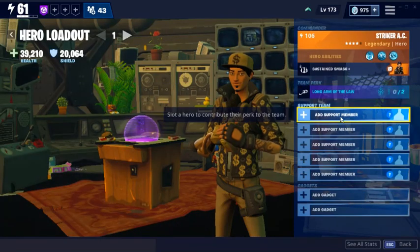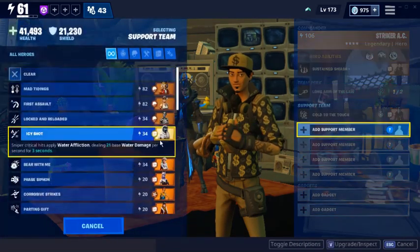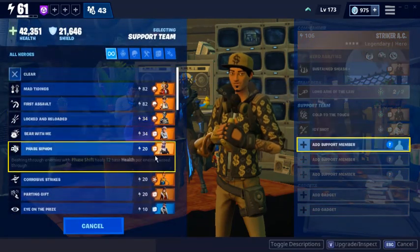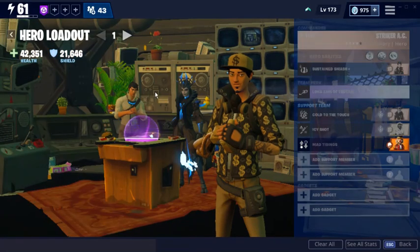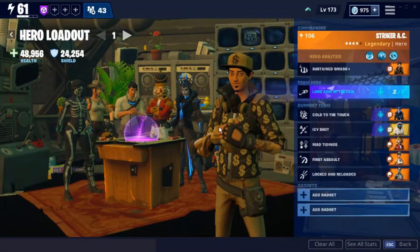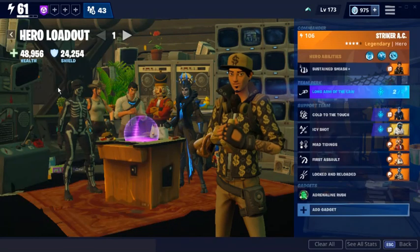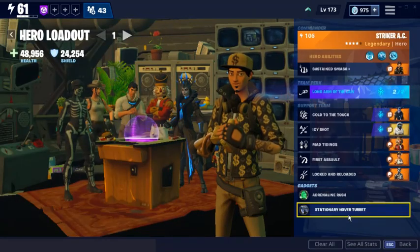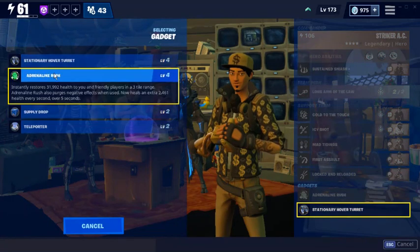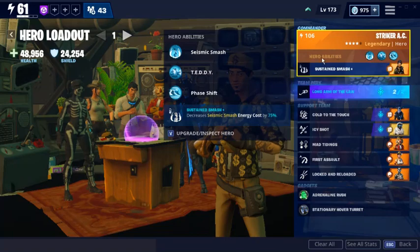I'm going to slot that support team member for one of my Outlanders, and then Zenith for the other one. I'll do all of my best ones right now. I always use Adrenaline Rush and Hover Turret. Also, now it says stationary hover turret - I don't know why they changed it, but that might hint to a hover turret that goes along with you in the future.